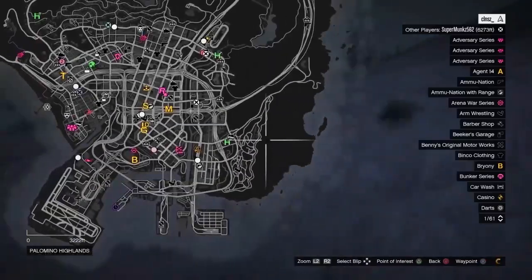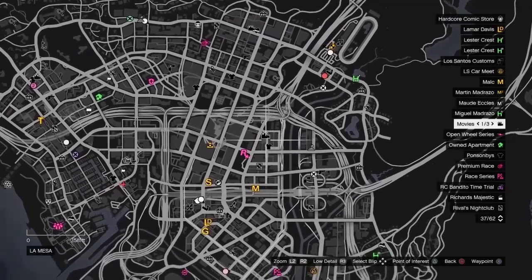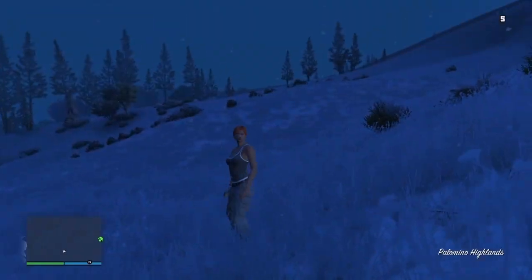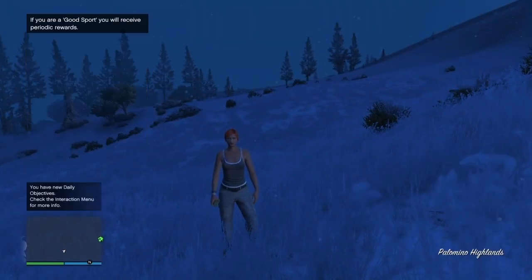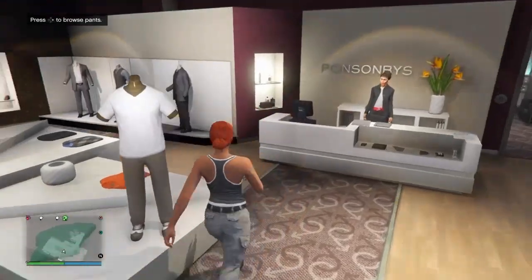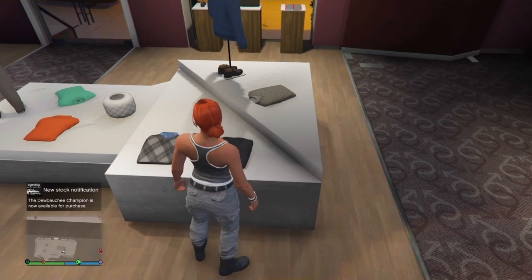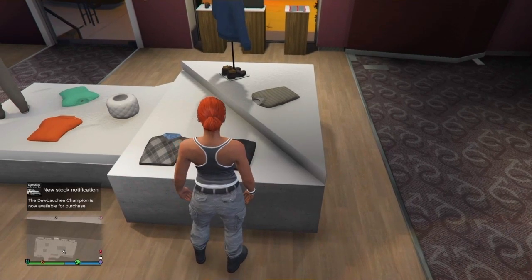Once you spawn in, the first thing you want to do is press Options, check your map, and see if you have a clothing store icon. If you do not have a clothing store icon, simply find a new session and it should reappear. Since I spawned far away from the city, I'm going to find a new session. Once you've made it to the clothing store, from here you just need to purchase the same components as I do.